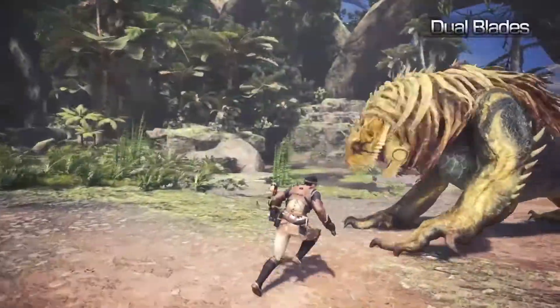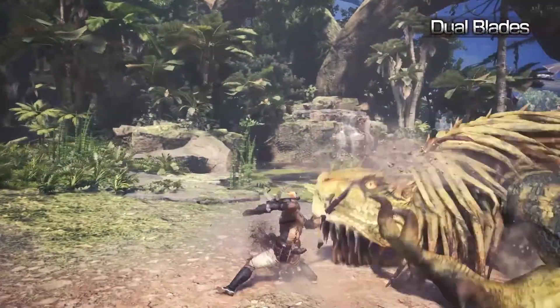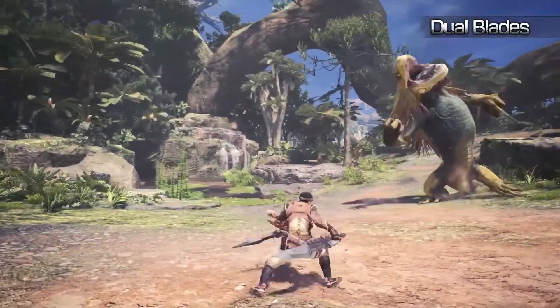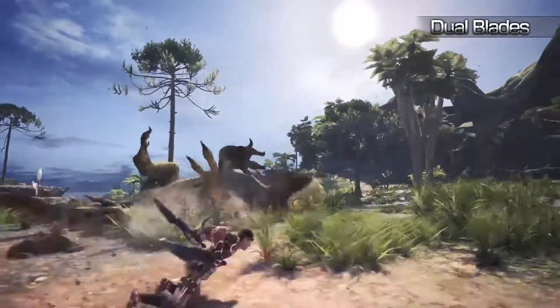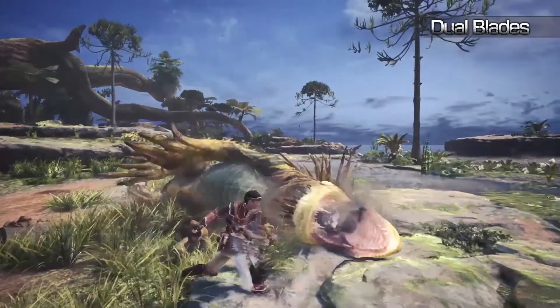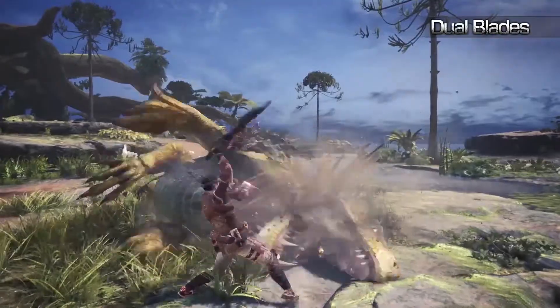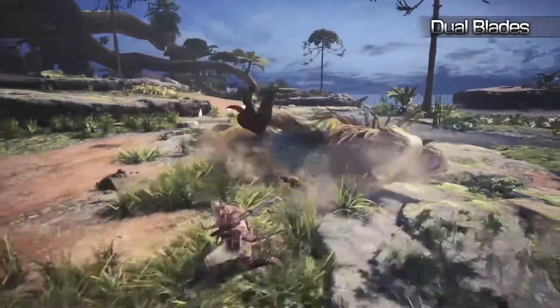Dual Blades — The Dual Blades can overwhelm monsters with a flurry of vicious attacks. Activating Demon Mode will unleash their true potential and bestow the ability to unleash a feral assault.